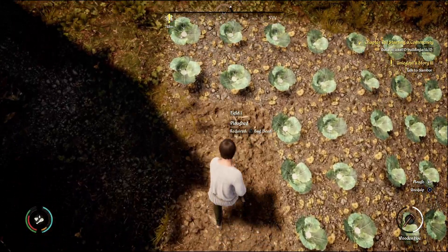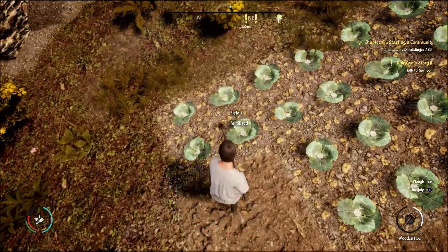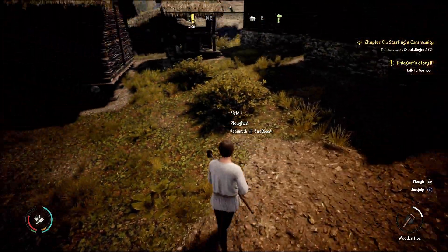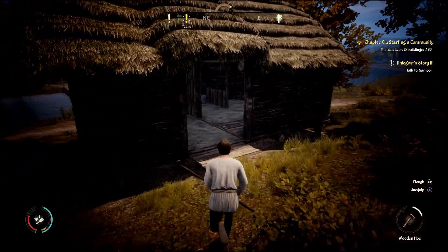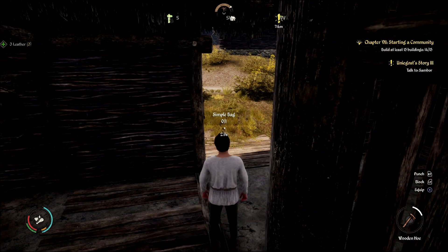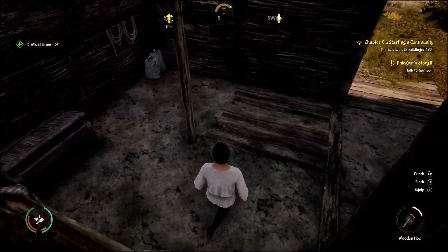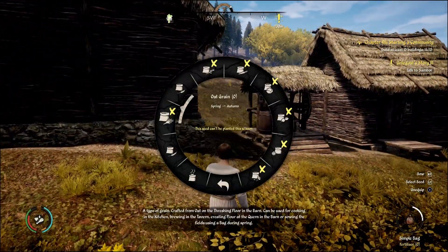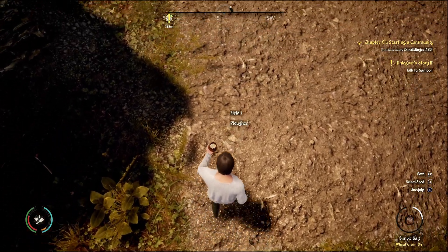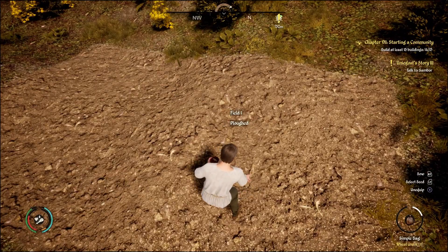Go ahead and replow this field. Then we're gonna sow in some wheat seeds with fertilizer. It's gonna suck if we need leather because I just sold it all. All we need is three — that'll be enough. We have three, so we're gonna craft another simple bag. I actually have the wheat grain in here too. Now we have the wheat grain, we're gonna pull out the simple bag and plant wheat. The wheat will take winter to grow and I'm pretty sure it'll grow in spring.